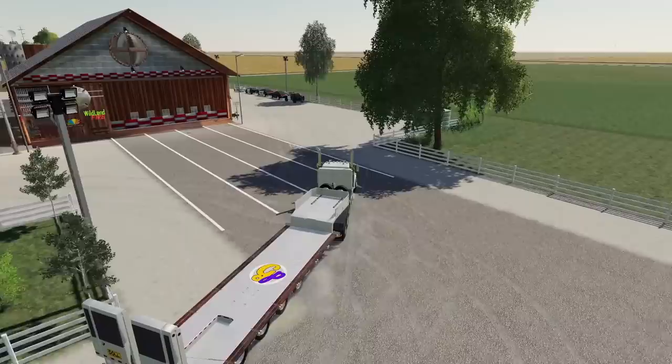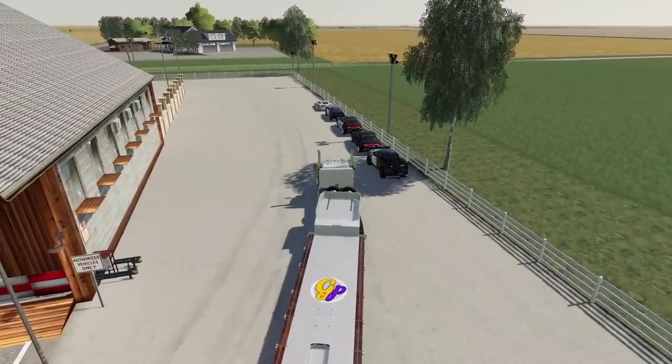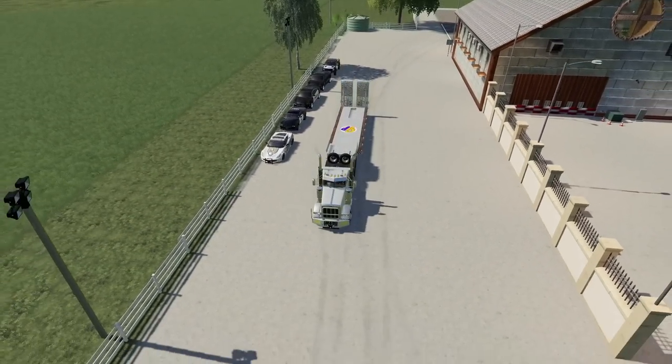Alright guys, here we are at the fire station. It's weird — we're going to the fire station to get police vehicles, something you usually don't have to do. But hey, once this is done, we won't have to do it again.